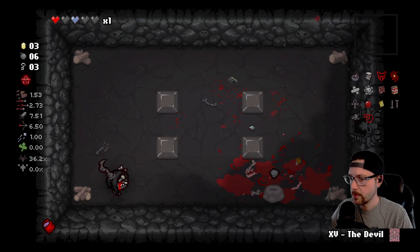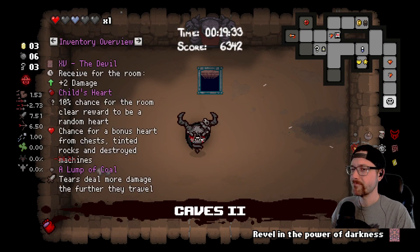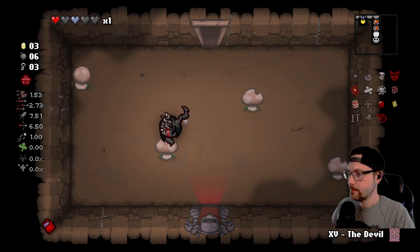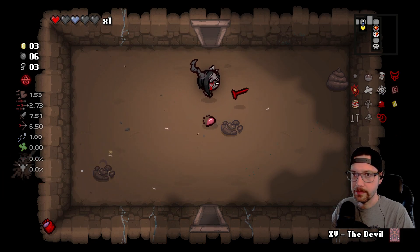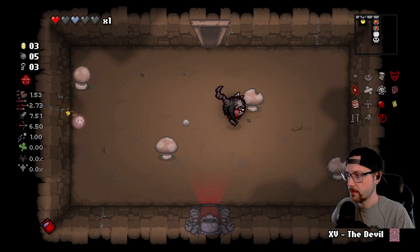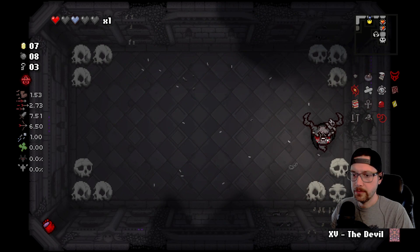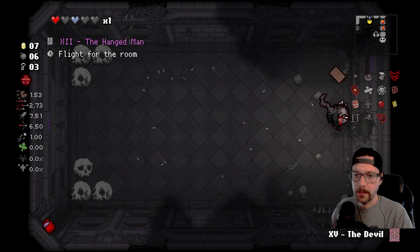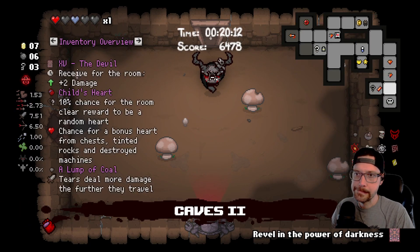It's a Lump of Coal — it's going to be a little useful. Alright, we didn't really have anything else in the shop, I think we can just head down. Could look for a super secret room — could be in any one of these rooms here. We'll do one check. Hey, that was pretty lucky. I got enough bombs, I could probably get a couple of these up. Hangman card — not what we need.